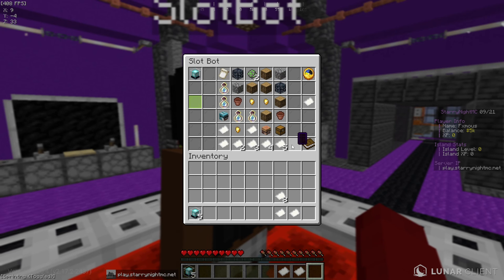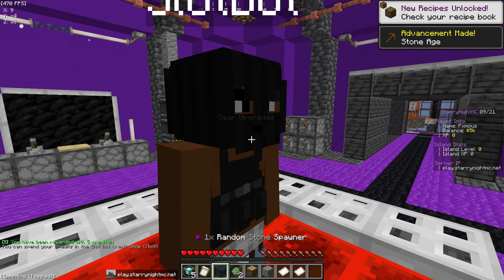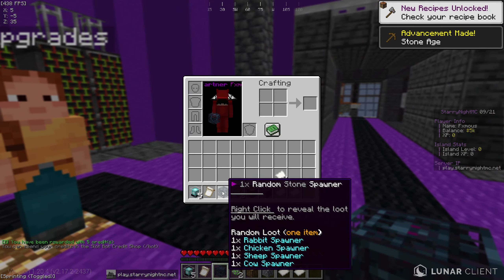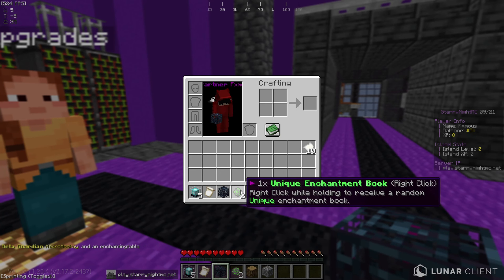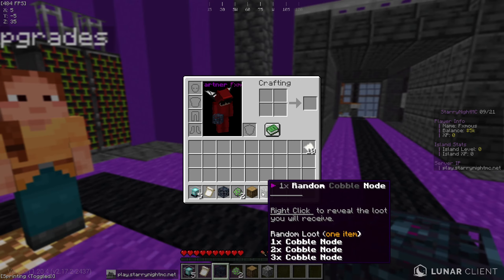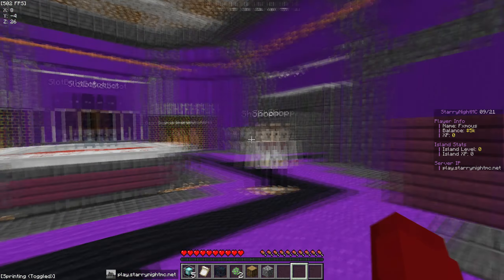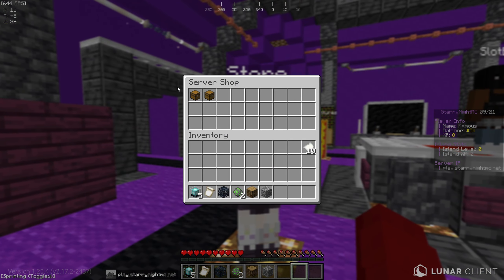Okay, so we got a random stat tracker, we got a random stone spawner — that could give us a rabbit spawner, chicken spawner, sheep spawner, or cow spawner. We also got two unique enchantment books, a random oak node, and a random cobblestone node. Some really awesome loot just from those five slot bot tickets.